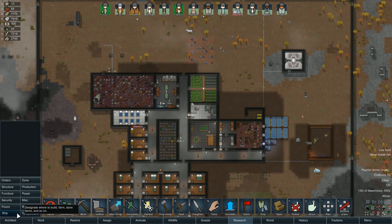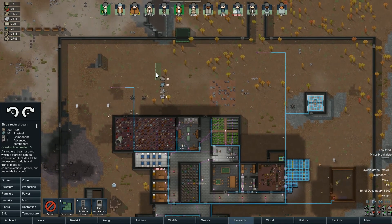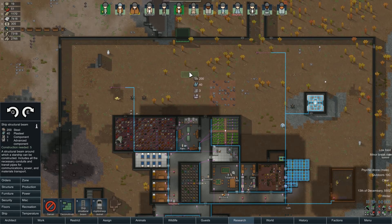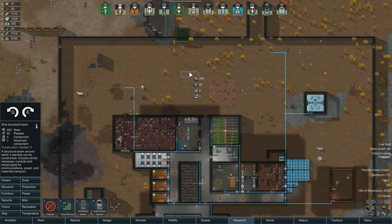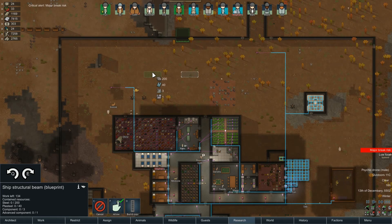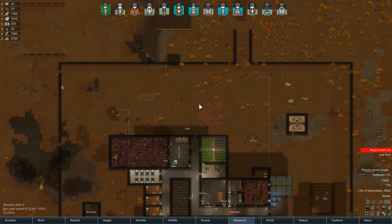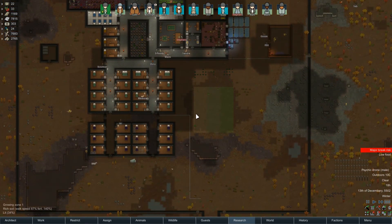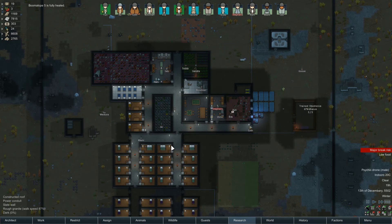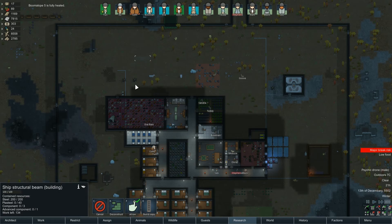How is research going? Because we do need to make the ship at some point. Can we make anything right now? We can - we can make the structural beam. I think we should start it and place it like this - here would be okay. Let's start it, let's do it. I haven't built the ship before. It's going to be a learning process for me. I have never reached the ship-building part because I've always been focused on building up the colony and surviving for as long as possible. But we should have enough stuff to actually build this.